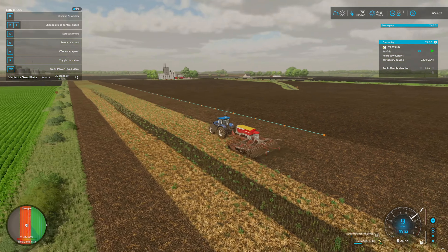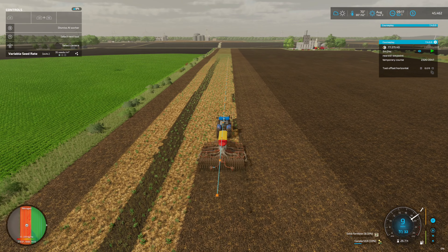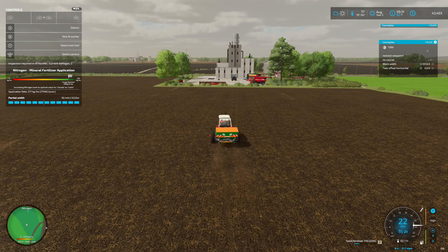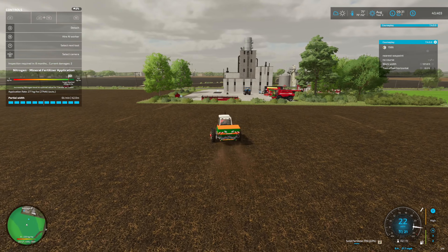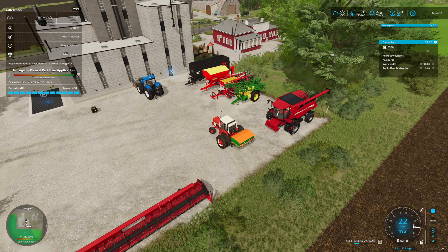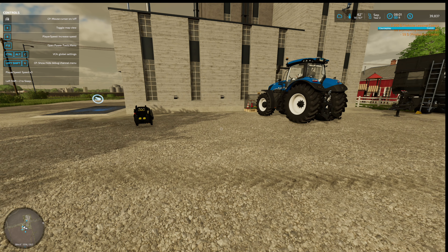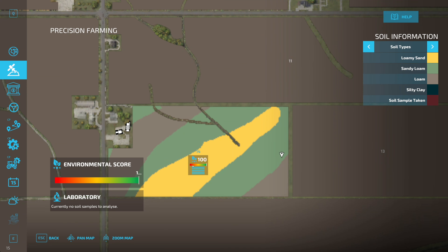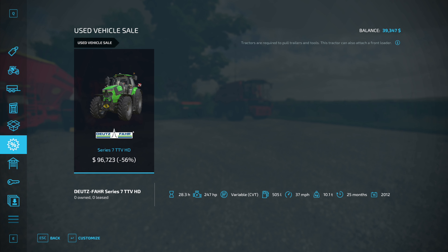Three more passes on this part, then I got to go to that little tiny part and we're finally done planting. Field is planted, field is fertilized. Getting an inspection done on the New Holland - I'm going to have them fix whatever's wrong with it. $2,300 vehicle leasing. 100 on the environmental score - right on. Today has one deal - the Series 7 TTV HD at 96 grand. No thanks. Finishing up with the spraying and our other tractor ought to be about fixed too.